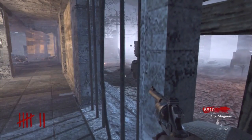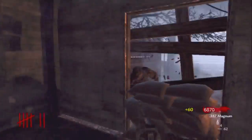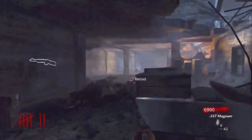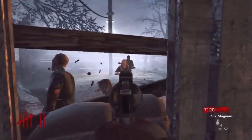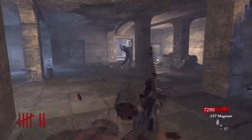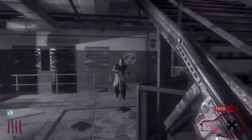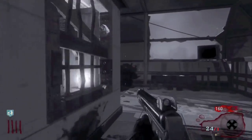Starting off, we have what map is more fun to set up on, and I don't want to lie here — this is just a cakewalk for Ascension. Nacht der Untoten really has nothing; you're just opening a door and getting a gun. I personally do like it, and it's probably just my nostalgia, but looking at this objectively, I have to be honest. Ascension is just so much more, and it would get all eight points if it wasn't for the fact that they decided to go black and white on us. So just out of spite for that, we are going to give one point to Nacht der Untoten and the other seven to Ascension.